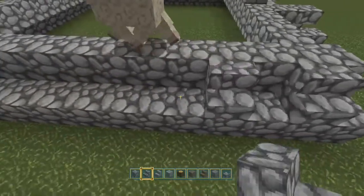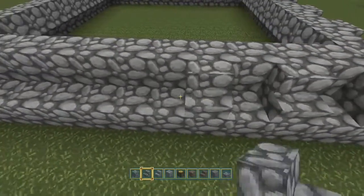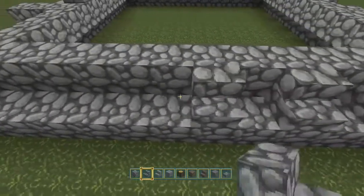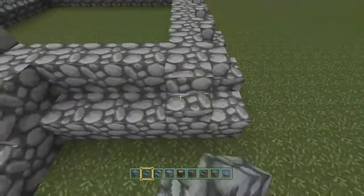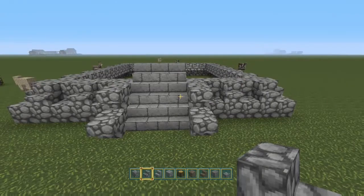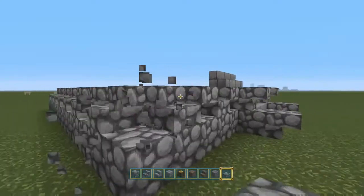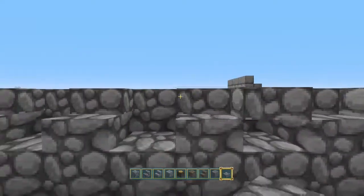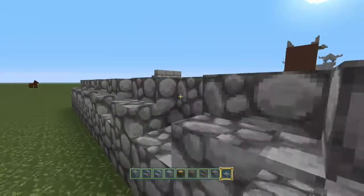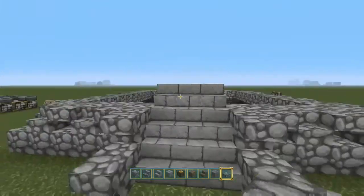All right, put them on the corner, and then we'll put one down with the spacing all the way along. There we go. And voila. Put one there before we forget. We're going to put half slabs in between these steps, except on the corner. Yeah, that looks nice enough.